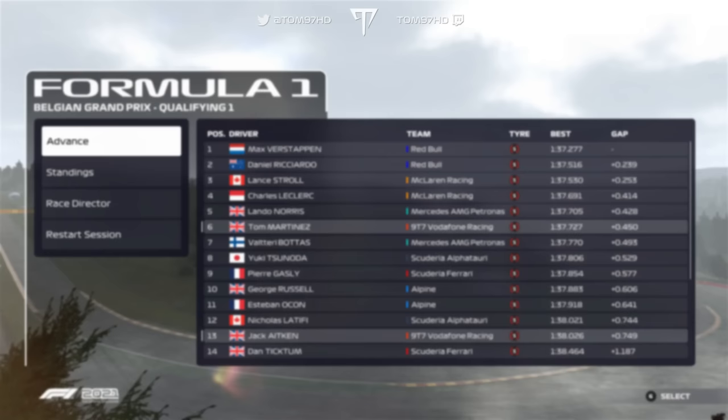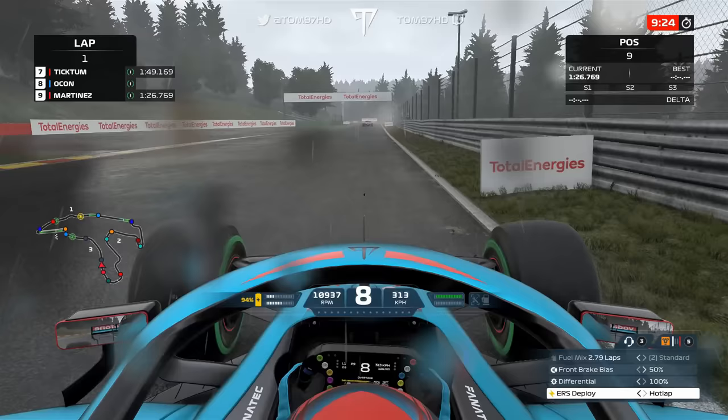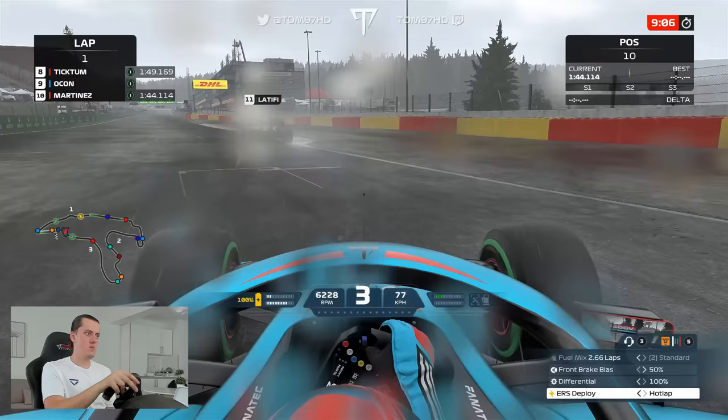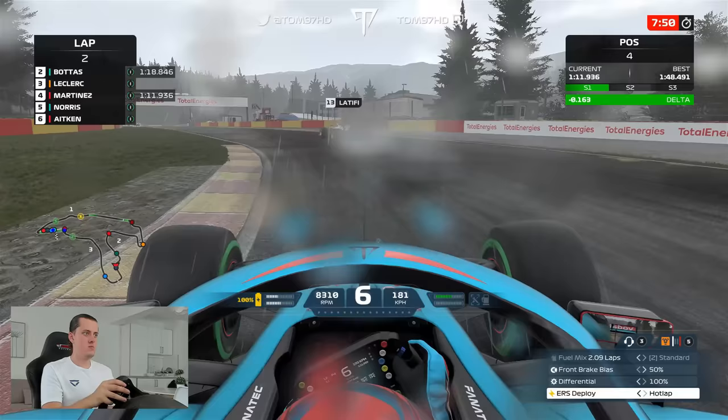A couple of people tried to improve but the rain ruined everyone's last run. Into Q2 comfortably and the rain is now here in full effect. Intermediates on as we try to set a decent banker, having a bit of a wobble through Blanchimont. We've got traffic ahead in the form of Latifi who is on a lap, so he's not going to get out of the way. Making our way out of the bus stop chicane across the line — it's a 48.4 and P4. A decent banker that should get us on the board quite nicely.